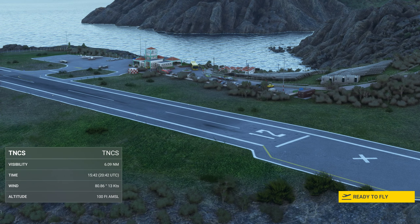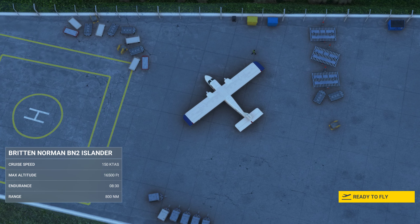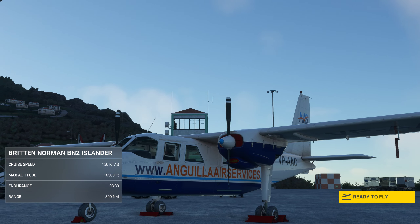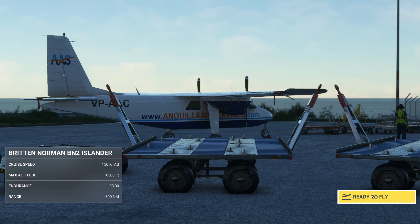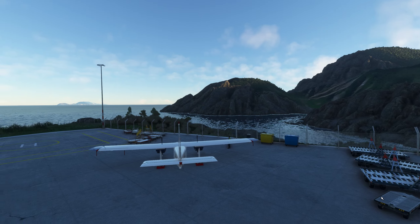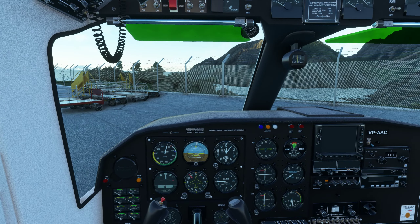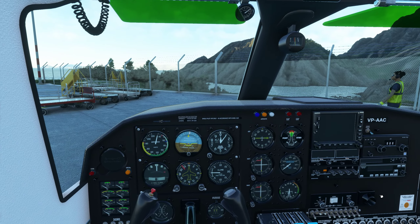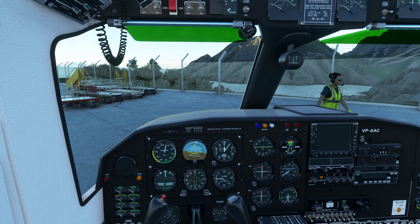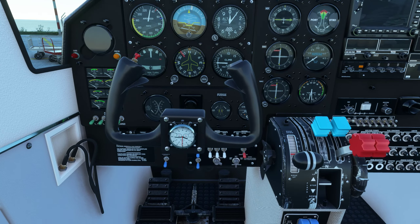Good early evening ladies and gentlemen, welcome to Saba. This is round two for me today — I did a flight yesterday. It's good to be home again in Victor Papa Alpha Alpha Charlie. I loaded up the sim yesterday to fly the Islander but I didn't have my beloved Anguilla Air Services livery set up, so I was kind of bummed about that, but we're back in action today.